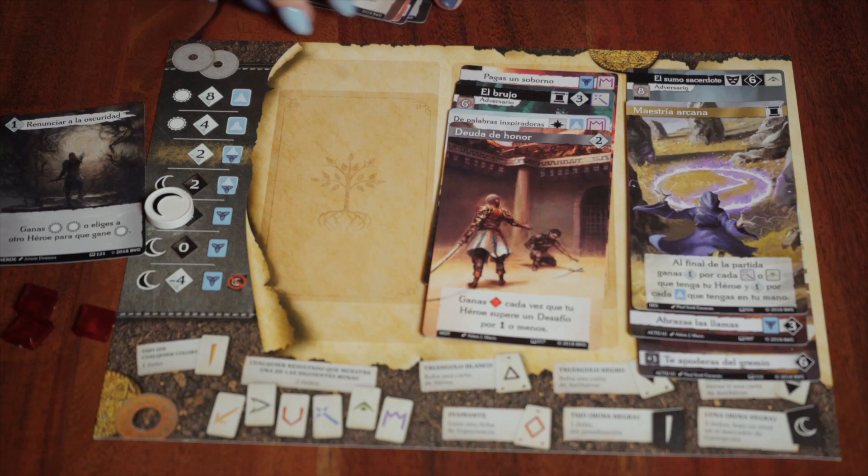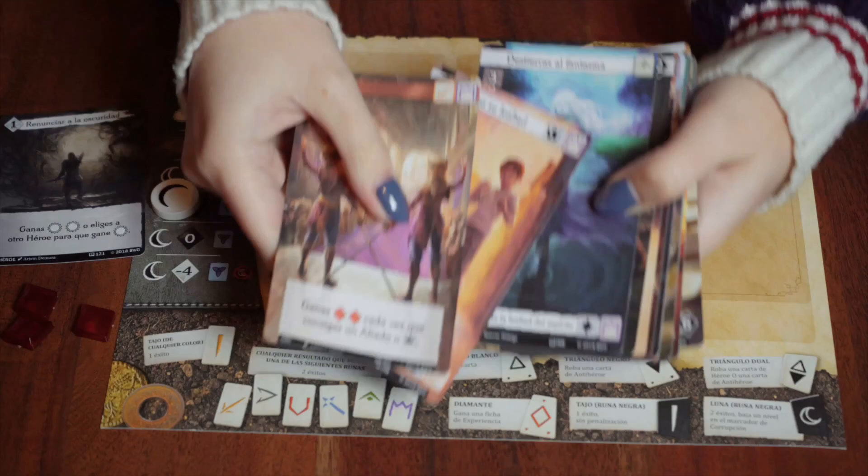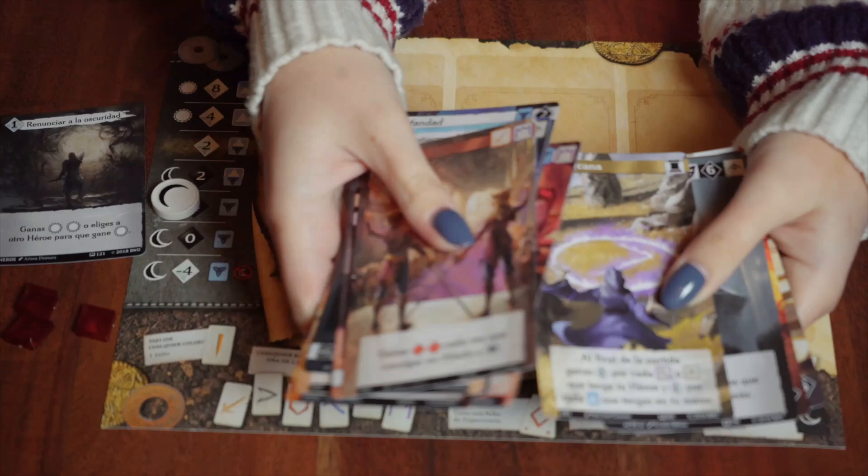Finally, each player proceeds to tell their story using their Origin, Motivation, and Destiny cards in conjunction with the trade, challenge, and adversary cards they encountered throughout the game.